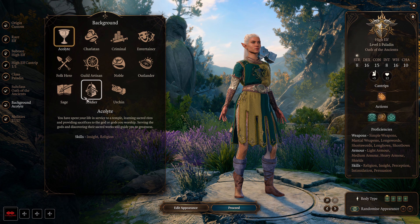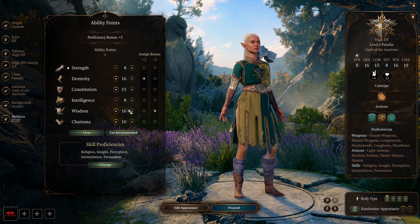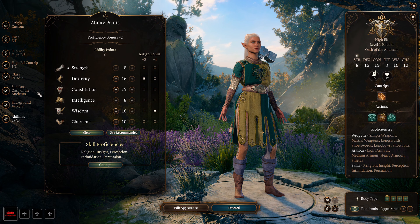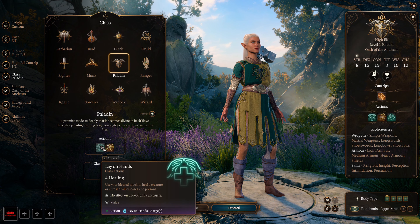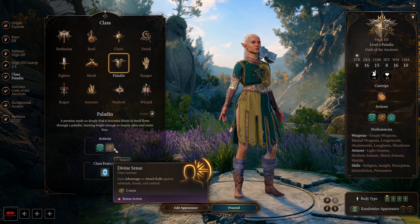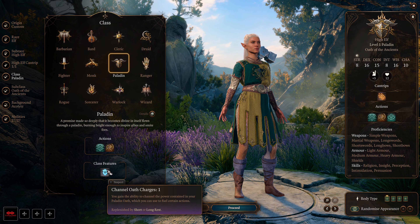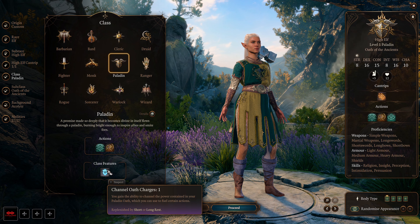For the background, you can go for Soldier or Acolyte. For abilities, make her Wisdom 16, Dexterity 16, Constitution 15, and Charisma 10. For skills, choose whatever your party needs. At level 1 Paladin, the Knight of Radiance gets 3 charges of Lay on Hands, which recharges after a long rest. She also gets 1 charge of Channel Oath, which recharges after a short rest. Her Channel Oath will depend on the subclass she chooses — you can choose any subclass.